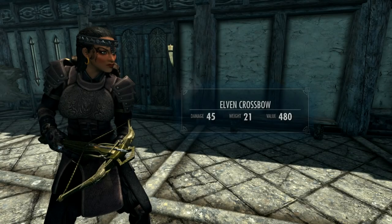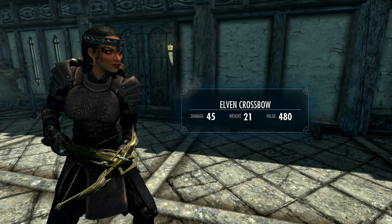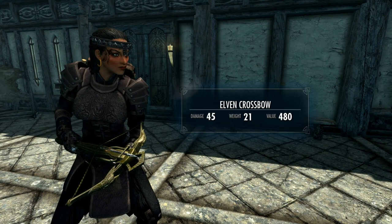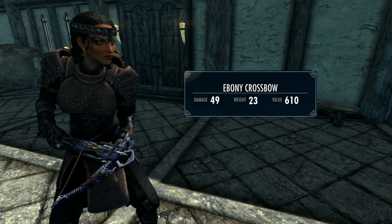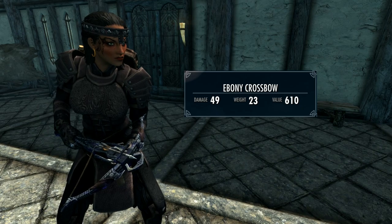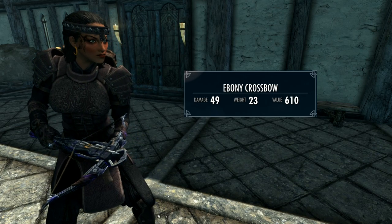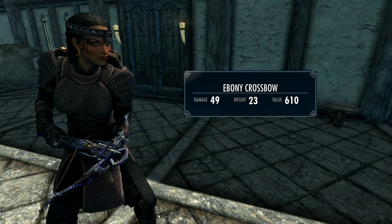At base damage with no perks, enchantments, or smithing, the Elven crossbow does 26 points of damage, which is pretty decent. The Ebony crossbow does 28 points of damage. To put this into context, the most powerful crossbow in the vanilla game — the Enhanced Dwarven crossbow — does 23 points of damage, so these are quite a bit more powerful. The figures in the stat box on screen take into account my archery perks, which is only three out of five Overdraw, but no Fortify Archery enchantments on any gear.